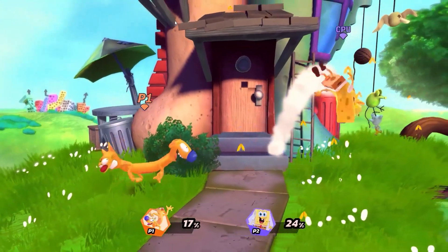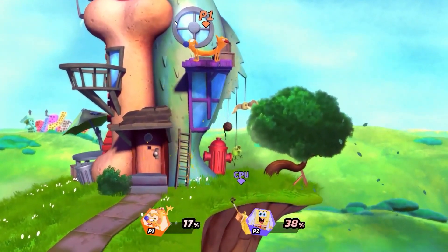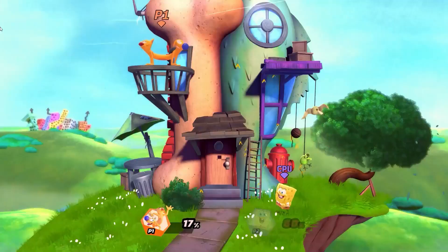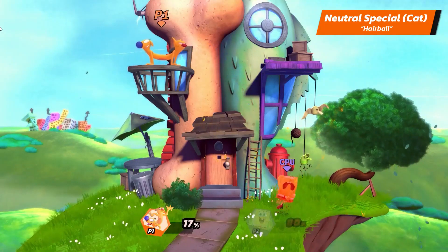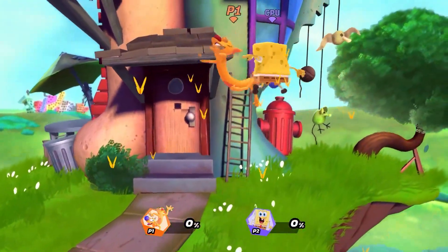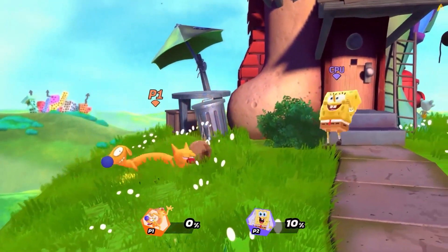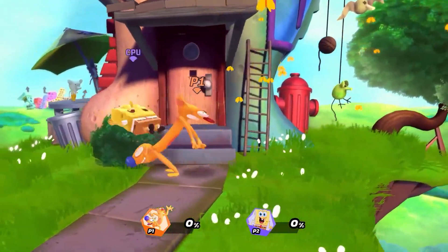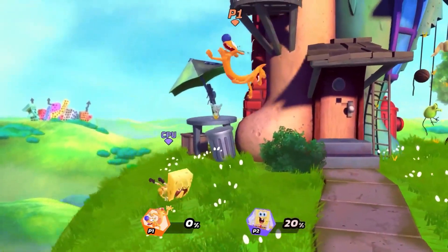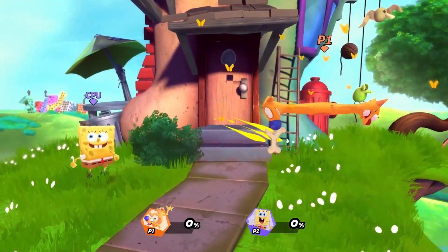Now for the special attacks. Cat Duck's neutral special can either be Dog's Boomerang Bone or Cat's Hairball. They each have their own physics and trajectories. You can use Cat's Hairball to keep your opponent in check, and Dog's Boomerang Bone to trick your opponents. And because of Dog's Boomerang Bone's odd trajectory, you can even hit it yourself to launch it towards your opponent.